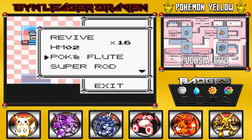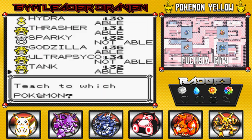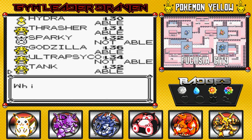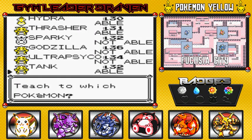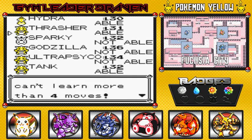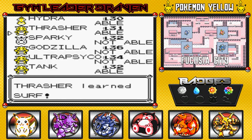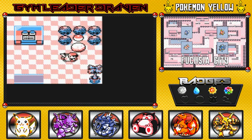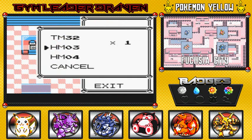Now I know the right Pokemon for HM04. I'm going to give Strength to Tank, and I'll take out Take Down to replace it since I can't risk a lot of HP damage. I could also teach Surf to Tank, Thrasher, or Hydra. I'll give Surf to Thrasher since Hydra already has Water-type moves. I'll take out Horn Attack since it's not really a good move anymore. There we go — teaching Strength to Tank now to move that boulder.